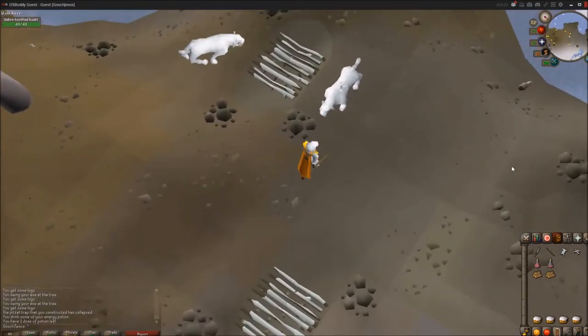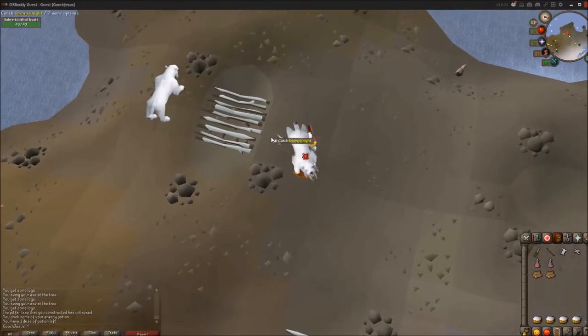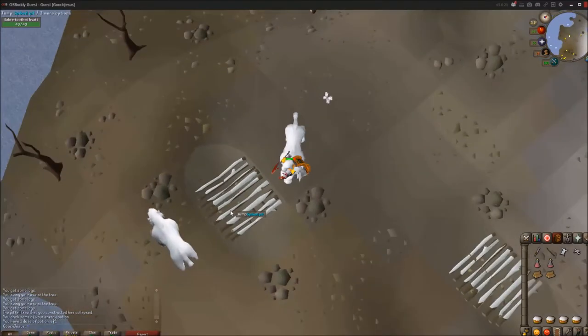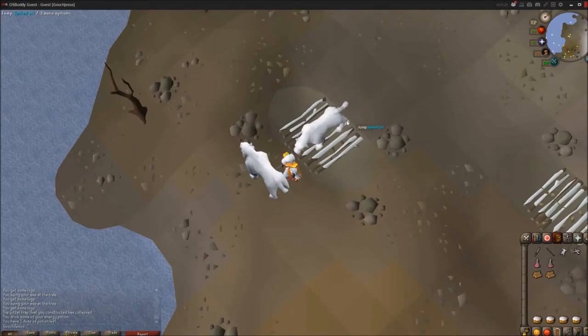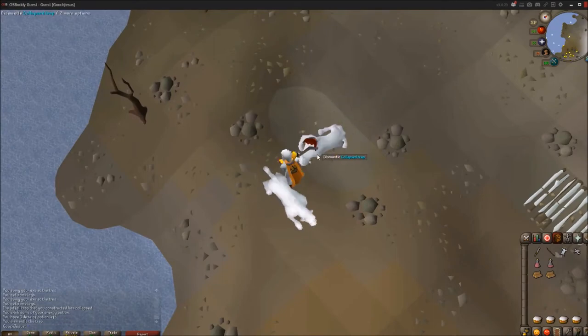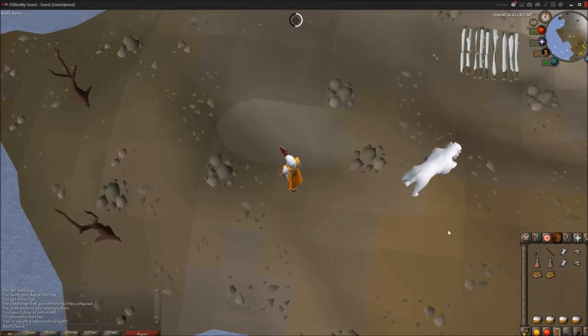I'm going to tease this saber-tooth kayat. He's going to hate me. He'll attack me, and I'm just going to jump over. And he'll either go on the trap — which he did. So there we go, I caught him. It is 300 XP each.